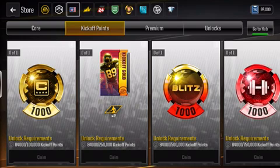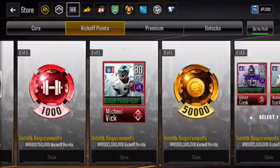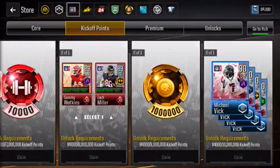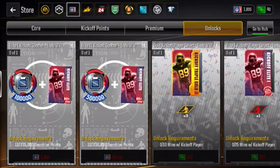I've already unlocked a gold player from kickoff, and now I'm close to getting 1,000 captain patches. Next will be two kickoff gold players, and so on and so on. The very last reward is 10 million kickoff points, and you get a diamond Michael Vick scheme style of your choice. There are also some premiums that you can spend money to get and unlock.